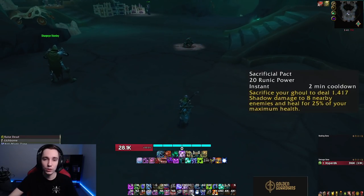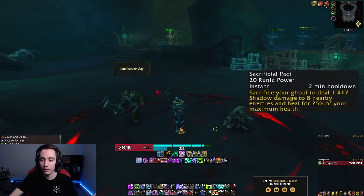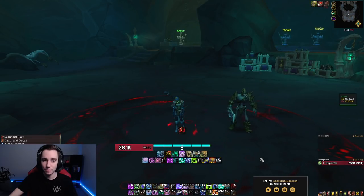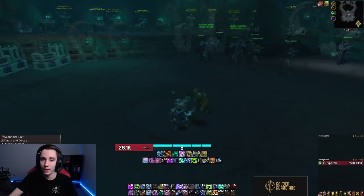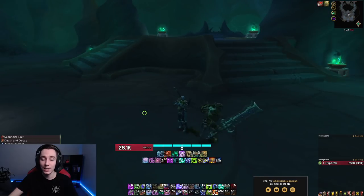The third thing we got is Sacrificial Pact - a two-minute cooldown costing 20 runic power. You sacrifice your ghoul, dealing shadow damage to 8 nearby enemies and healing for 25% of your maximum health. It's meant to be both a defensive and offensive cooldown. On single target you will never use this as an offensive cooldown. If you're in trouble and don't have a health pot or healthstone, you can pop it to heal. In AOE it is a very minor DPS gain to blow up your ghoul after Dark Transformation, but generally I don't advise it - just think of it as a defensive.